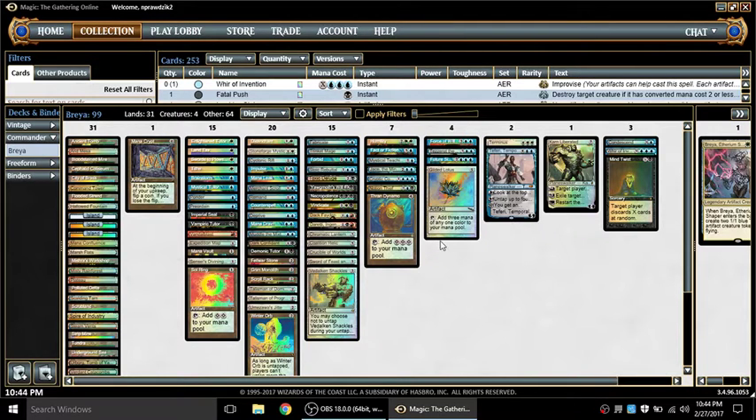Because I took out the double-black sorceries on turn one, I took Badlands back out and put Cephalid Colosseum in its place as a 31st land. The Colosseum is just a very good card in general — there's very little drawback to it, and it actually creates a soft lock in this deck. The soft lock is Notion Thief, Cephalid Colosseum, and Crucible of Worlds.